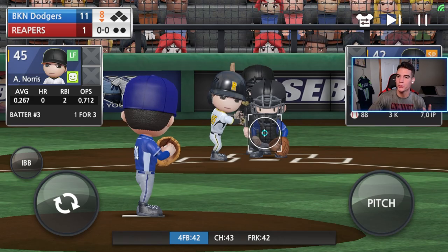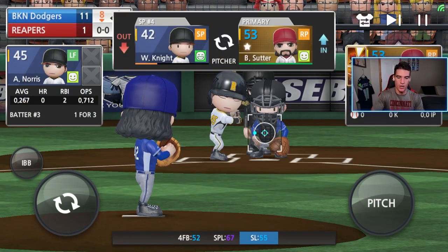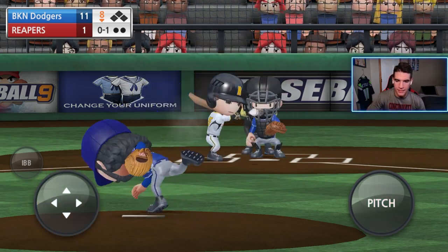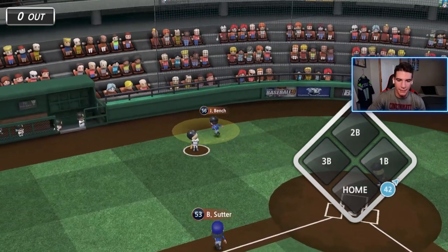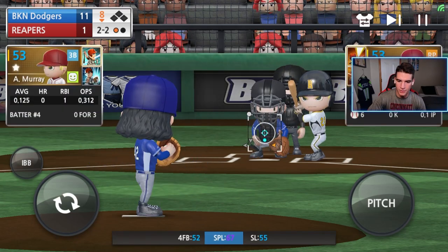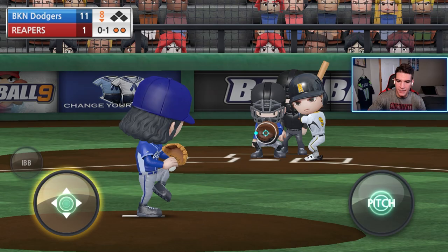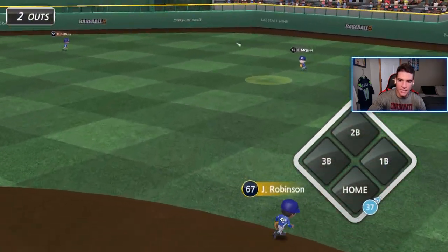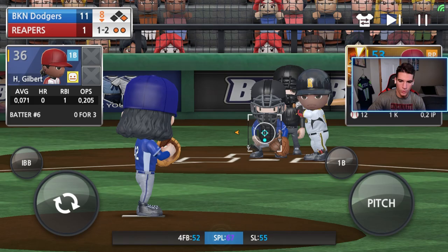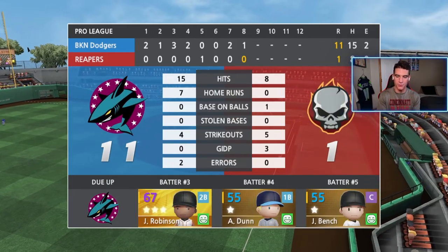It's the bottom of the eighth — time to introduce Bruce Suter. He's going to throw one inning, then Rivera comes in the ninth. We're going to start with the splitter — first pitch of his young career. Fastball high and in — he pops it up, Bench makes the play. First strikeout of his career with the splitter inside — good stuff. As soon as I say clean inning, I jinx it and we give up a hit — props to Hicks, that slider wasn't even in the strike zone. But back-to-back strikeouts to end it. Pretty good debut for Suter.